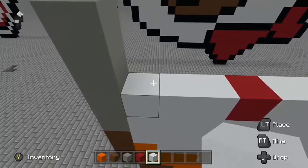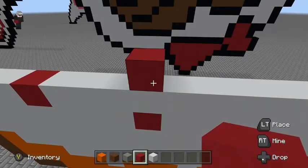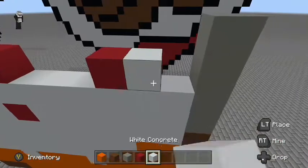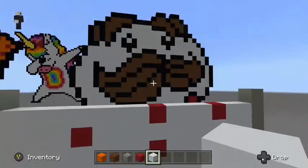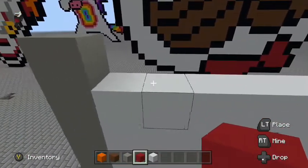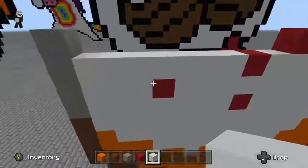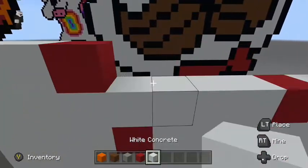Place one red thing here, go four blocks over and place a red thing. Connect all those. Now place a red thing right here and connect all of these.